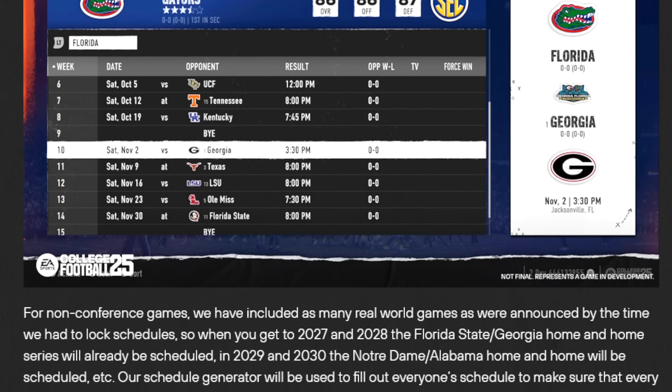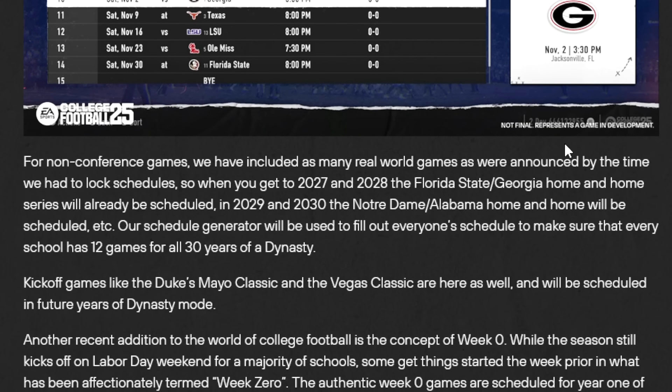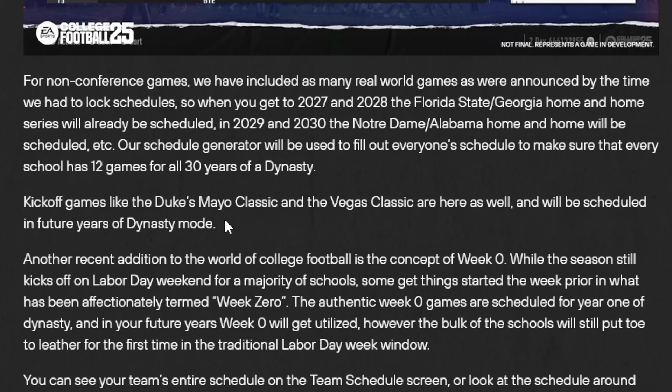For non-conference games, they've included as many real-world games as were announced by the time they had to lock schedules. So when you get to 2027 and 2028, the Florida State-Georgia home-and-home series is already scheduled. In 2029 and 2030, Notre Dame-Alabama home-and-homes are scheduled. A generator will fill out everyone's schedule to make sure every school has 12 games for all 30 years of a dynasty. Kickoff games like the Duke's Mayo Classic and the Vegas Classic are here and scheduled in future dynasty years.